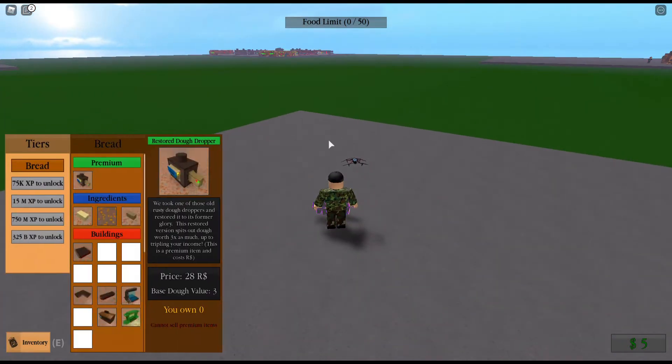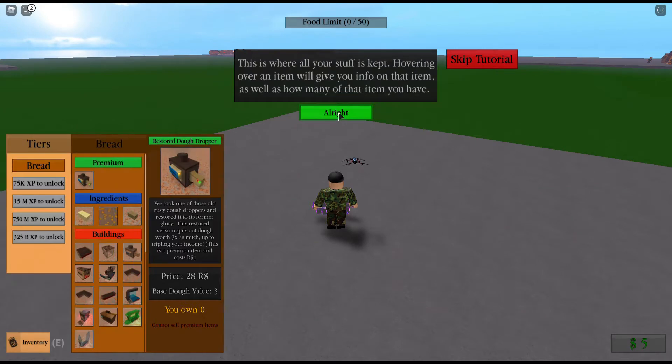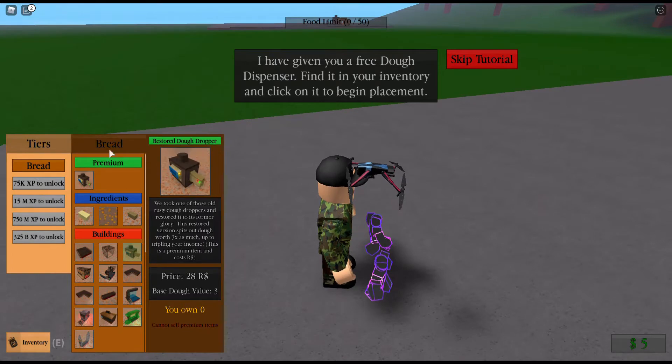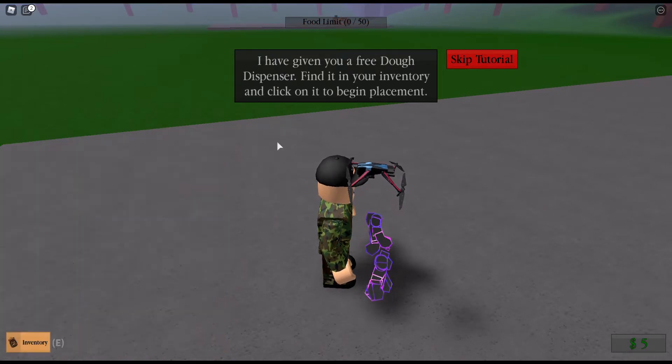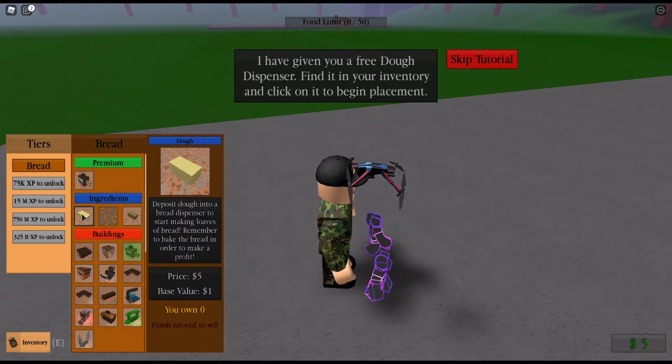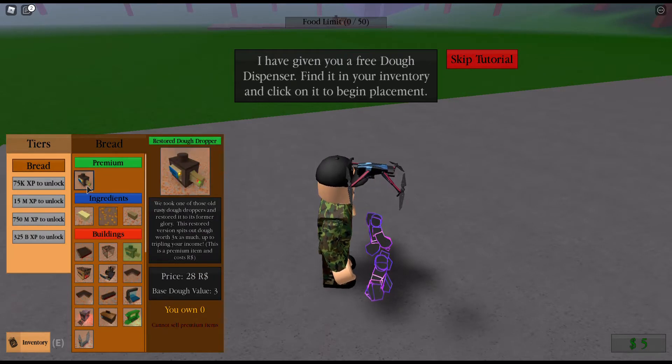Right here, this is an inventory. I'll give you a free dough dispenser. Okay, inventory. I got it.